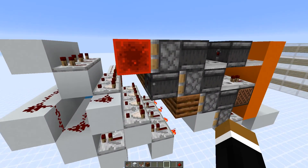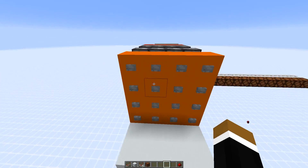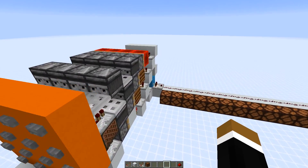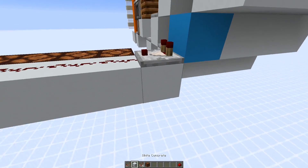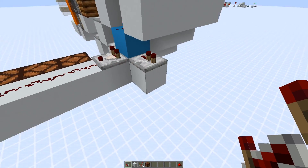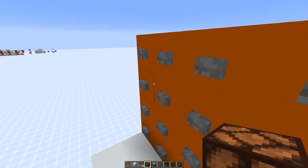The specialty was using this observer. This gives a signal strength of 0, because the comparator doesn't process or transmit the output of the observer. But still you can take an output at this line. So if we would hook up a repeater here, we could power for example a piston. You can still see that we get an output at this line, but a signal strength of 0.